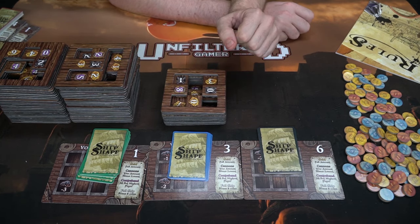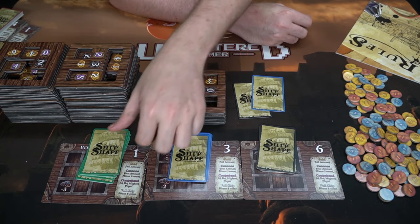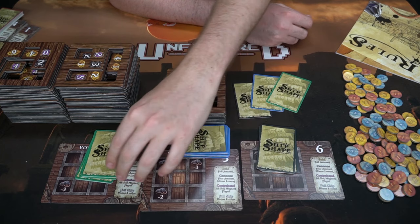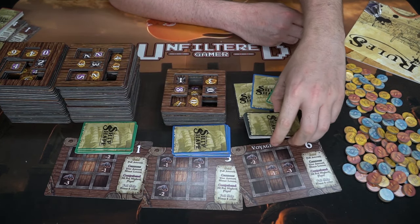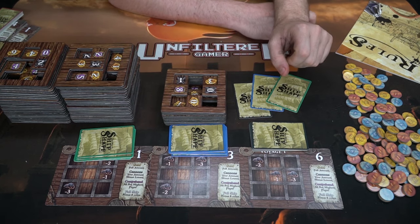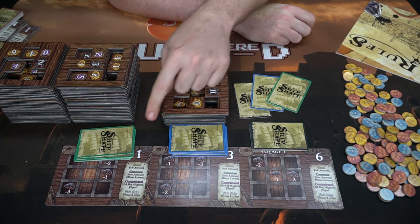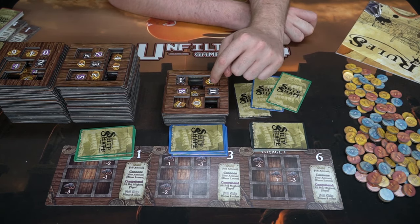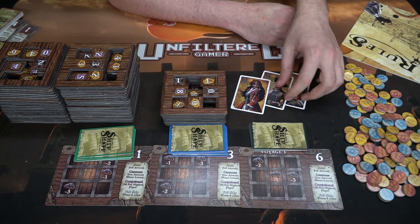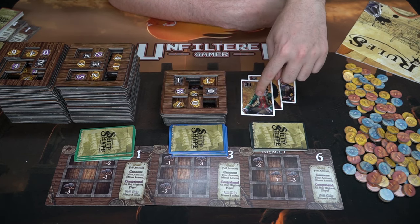Every player chooses a card from their hand and plays it face down. You'll definitely want to choose strategically because you want to cover certain spaces. For example, rats are worth negative points based on your gold value, so you want to cover them up. Some tiles will only cover one rat while others cover two — so players will want to try and pick the most useful tile for their board.